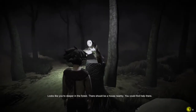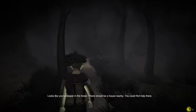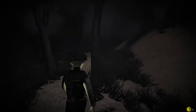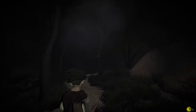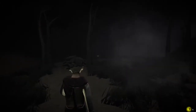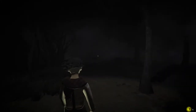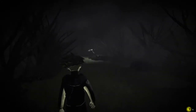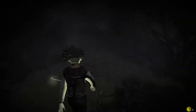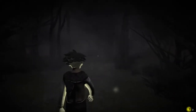Mr. Owl says: 'Looks like you're deeper in the forest. There should be a house nearby where you could find help.' But what about my mama? That thing that just tried to eat me was scary as hell. What's causing these shades? What has happened to the world? Maybe there was a car crash — maybe I'm already dead. I think that's probably the plot — I'm already dead and I'm in the world of the dead, haunted by these tormented shades of evil.